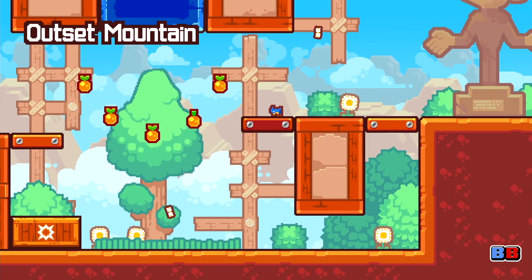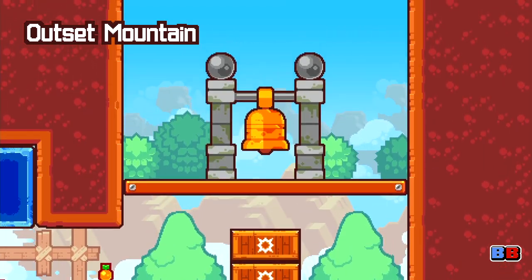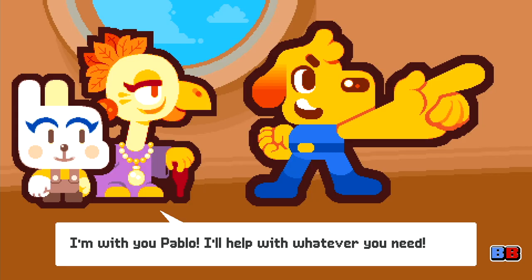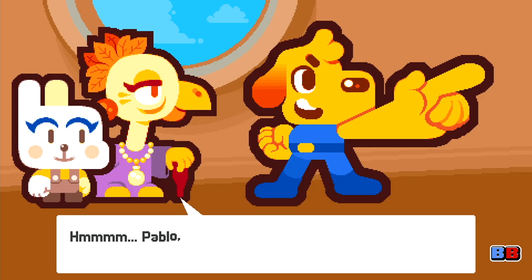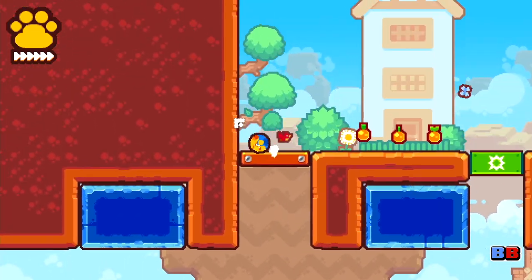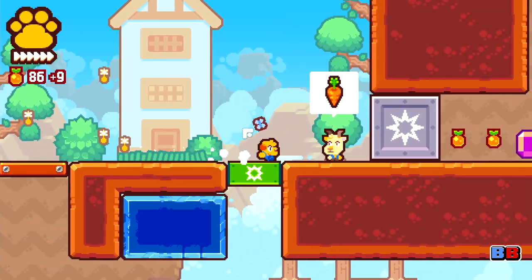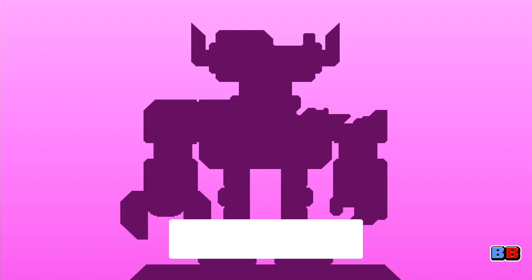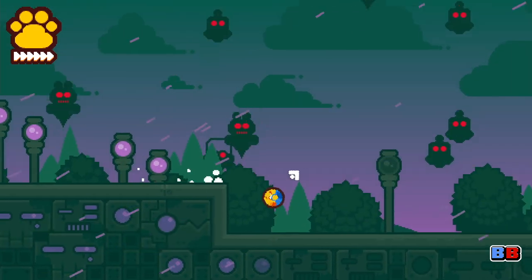GrappleDog is a side-scrolling platformer for the Switch that puts you in the role of Pablo, a lowly research assistant who has been given the power to use a grappling hook that lets you traverse tricky obstacles and treacherous terrain with the hopes of finding four mystical cosmic gadgets that will help stop an evil robot army from rising up and taking over the world.